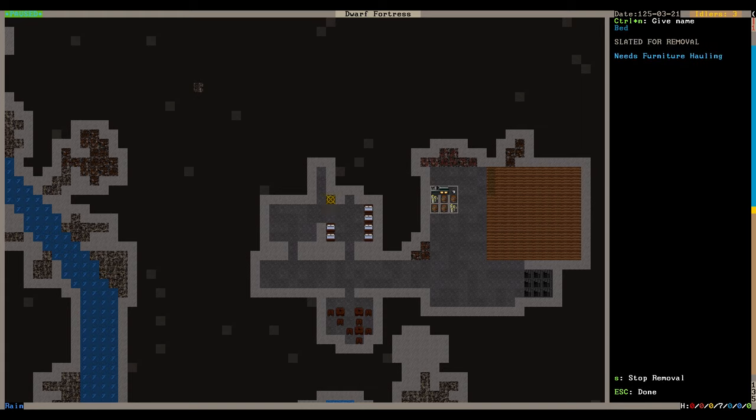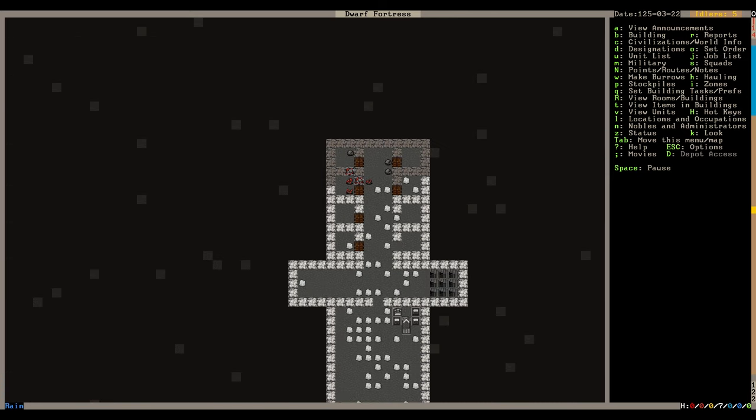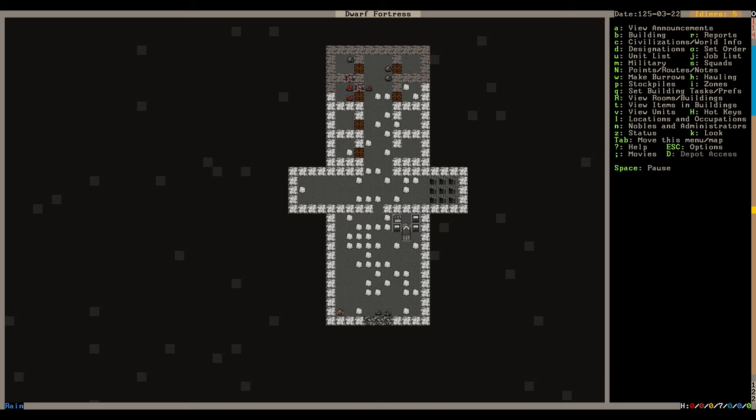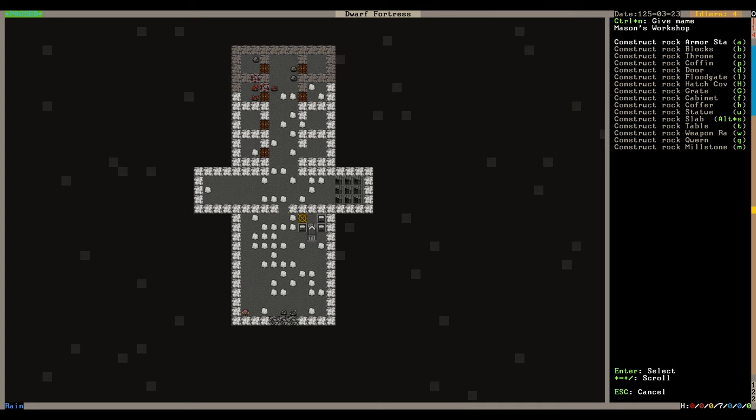To move furniture, press Q then Control+N to move the building - they'll move it to the furniture stockpile first, then you can construct it in a new place. It's not as streamlined as RimWorld where you can just move furniture directly. Also, I'm going to low-pass or edit out the music and re-add it in post so cuts don't cause audio skipping - the game's soundtrack has a horrible static sound over it at all times.